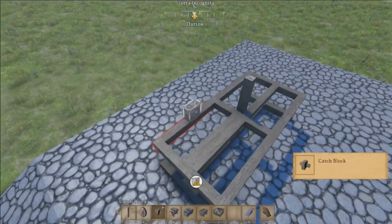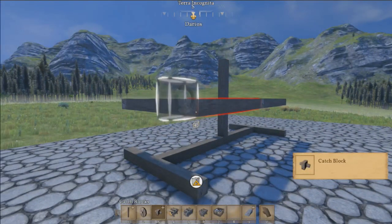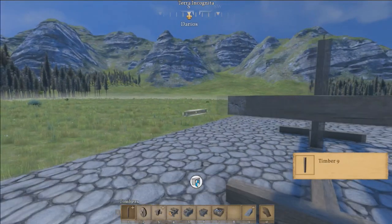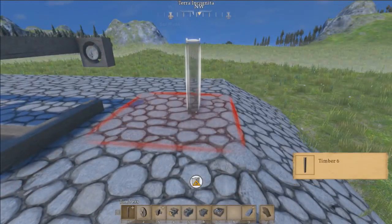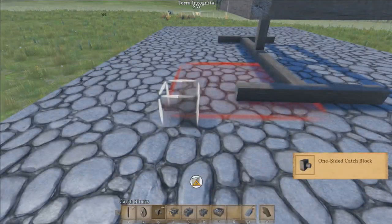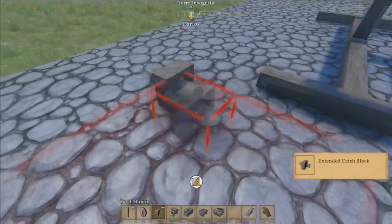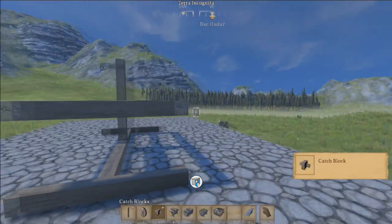At the very ends we can place our catch blocks. I like placing them down to give it a little more clearance. You can also use the scroll wheel — so anything with a plus next to it, like the timbers, if you use your scroll wheel you can see it gets bigger and smaller. With these catch blocks, it goes from a full block to a one-sided catch block, which is nice because there's nothing on this side for it to get caught up on, and then to an extended catch block which has one on both sides. So we'll use our scroll wheel and select the one-sided catch block.